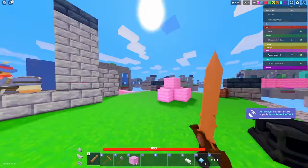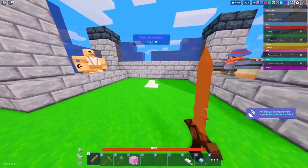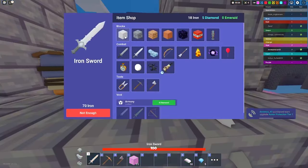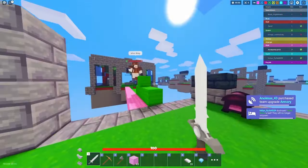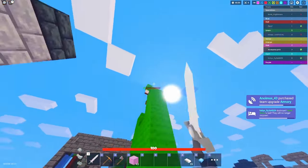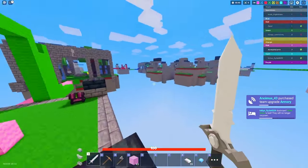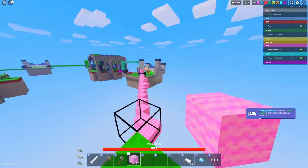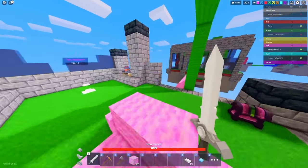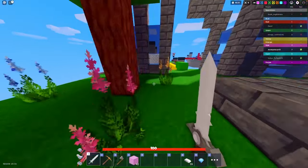We're gonna buy some gear to help. Let's get an iron sword. Let's buy armory - I don't want them to beat me. He's drag clicking. Green, who are you running from? Oh, you don't have a bed - I'll let him live. That's not cross-teaming, that's called mercy.